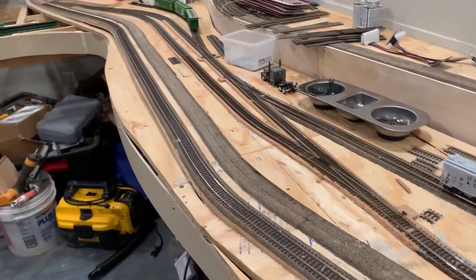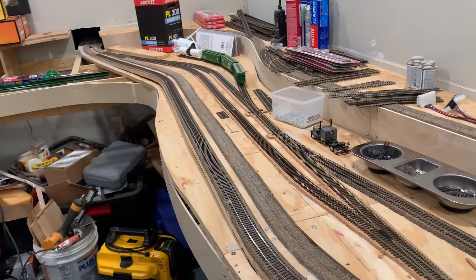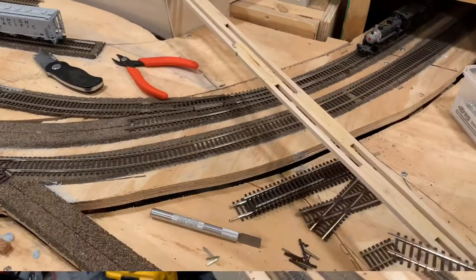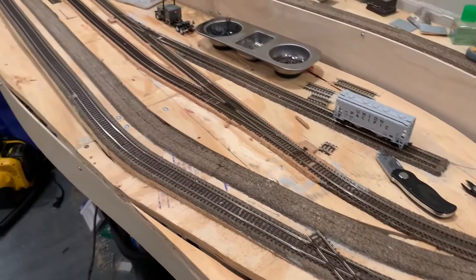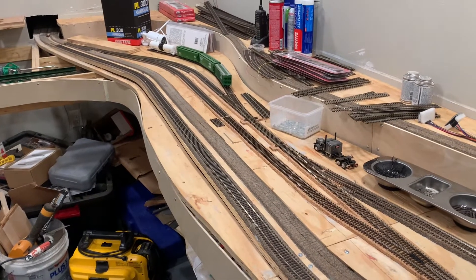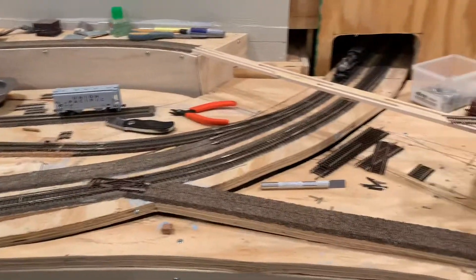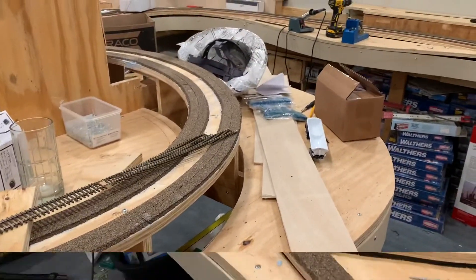And voila — switchback is now gone. Just a two-line, two-track small little yard. Now with main one gone, we'll work on main two. Main two will disappear as well and get taken all the way back to the other end so that we can put a crossover and a switch to the yard that would now come replace this and go back to a small industry.